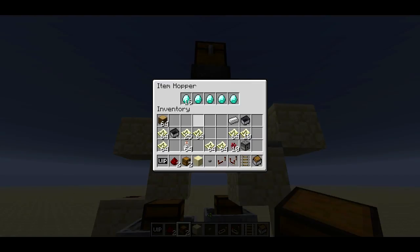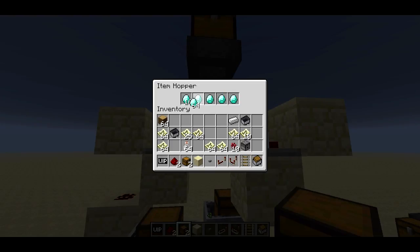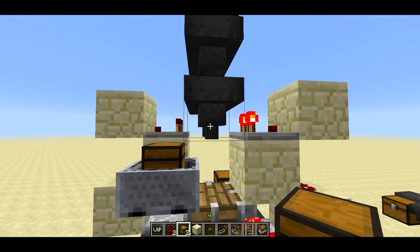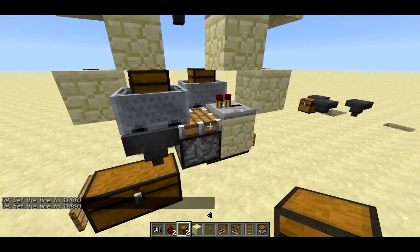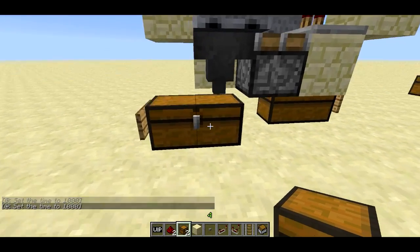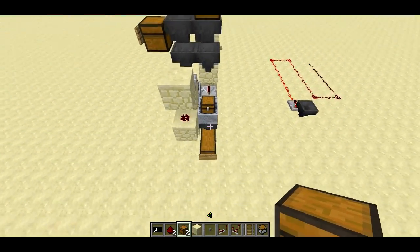As long as this hopper has more than 21 items in it, this piston is going to be extended, which means this minecart is going to be underneath this nozzle. We can see the minecart is a little bit underneath the nozzle — it's enough that the game recognizes it and puts the items in the minecart. Eventually this hopper will get rid of enough items and stop outputting a signal, at which point this piston retracts and the minecart is now sitting on top of the hopper below, which sucks the items out of it and puts them into the diamond chest. The same thing is going on for the gold one — I've just pointed it the opposite direction. The entire gold layer is the exact same thing as the diamond layer, just mirrored.